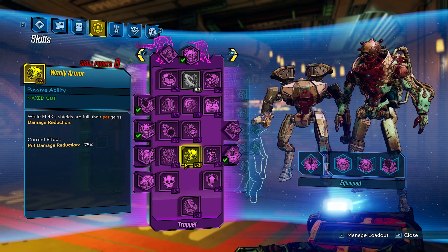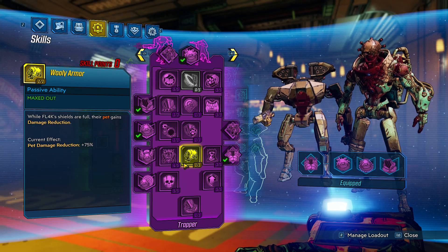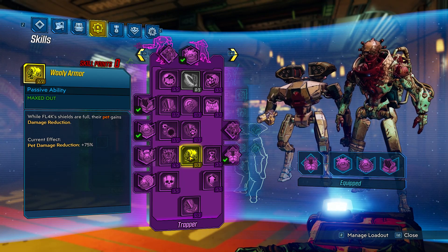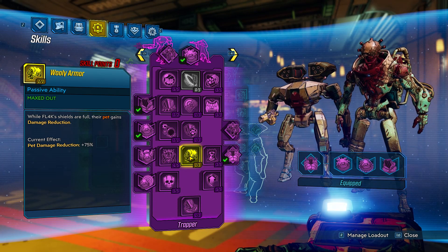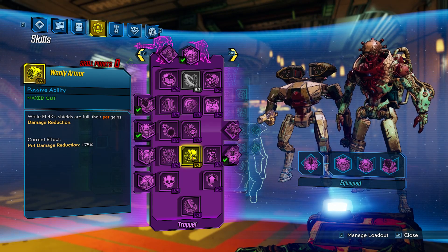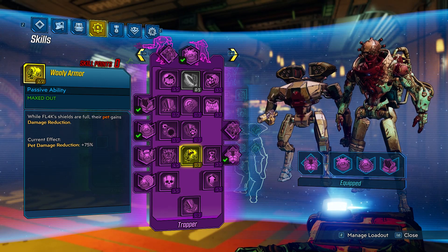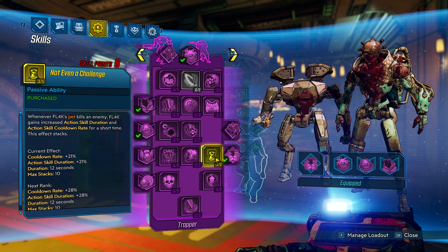Then we put one point into Woolly Armor. If your shields are full, your pet gains damage reduction. Especially with the war loader, he was taking a lot more of the aggro than I was, so my shields were pretty topped off. That could give your pet a really big bonus. Then we put three points into Not Even a Challenge - whenever your pet kills an enemy, you can increase action skill duration and action skill cooldown rate with a stack effect.